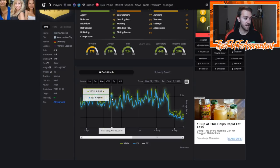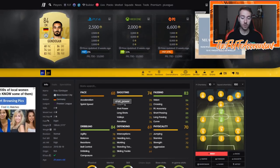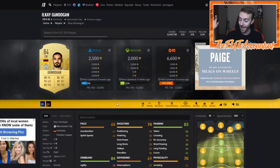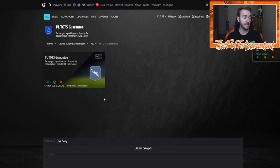You could buy these cards during lightning rounds on Friday and Saturday when they get low, and then by Monday or Tuesday they'd be way up in price. These 84s, 85s, and 86s fluctuated all over the place. During Most Consistent it went from 4.9k to 7k, then during Premier League TOTS from 5k to 6k — the next week 4.5k all the way to 7k. You could almost double your coins every single week.